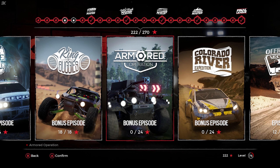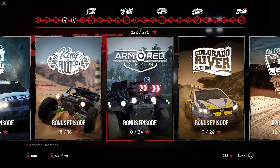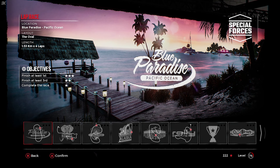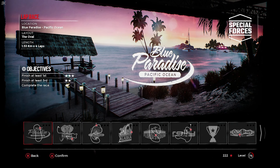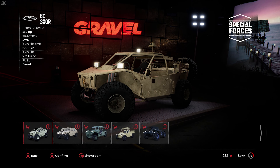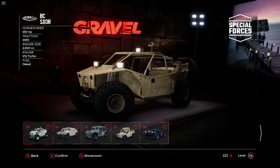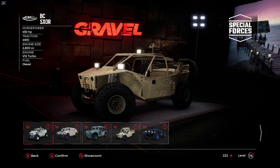Hey, I'm Kev, and welcome back to Gravel. The penultimate episode has been going through the DLCs. Ice and Fire was the right king of the buggies — great fun buggies to drive, among the best vehicles to drive in Gravel. Now Armoured Operation, we've got lots of events to do, a bit like Ice. It has first up a race around Blue Paradise on the Oval. So we've got five military — or military-esque — special forces vehicles to drive.